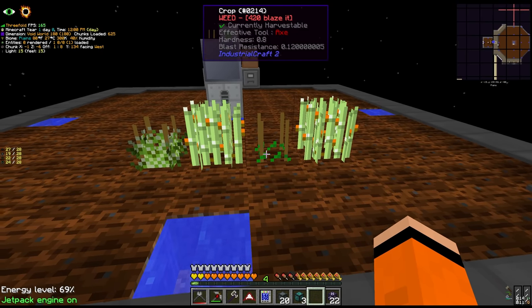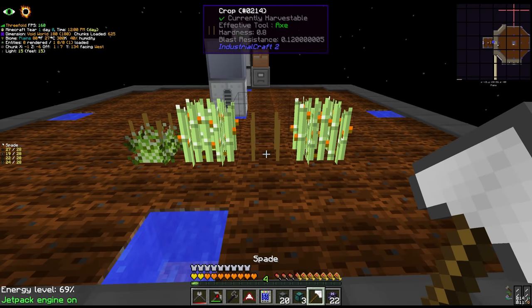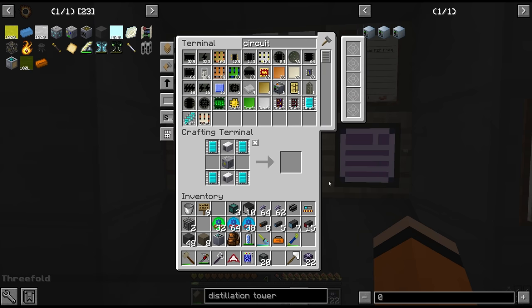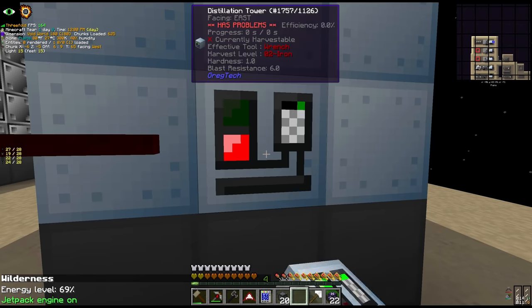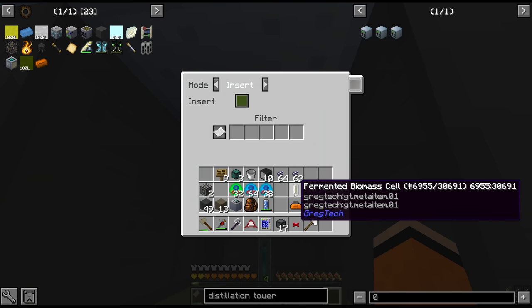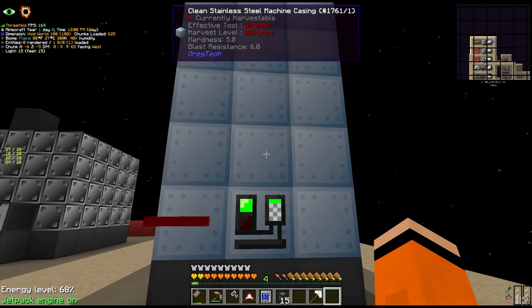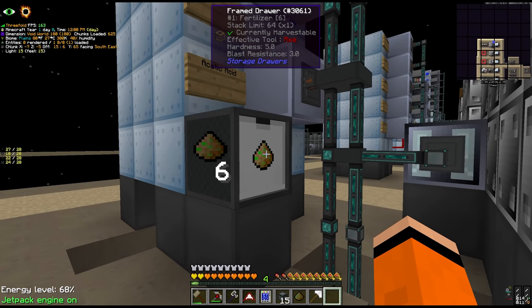Ah, we have some weeds here - I almost missed this one. We're just missing our distillation controller multi-block. Quick round of maintenance, set our filters on the distillation tower - and we should turn on here. Nice. Alright, so we're now producing fertiliser.